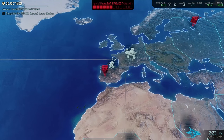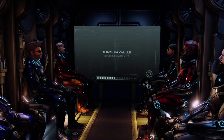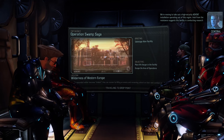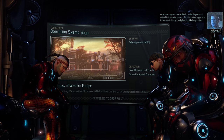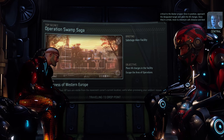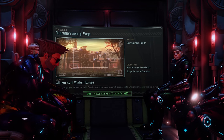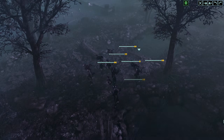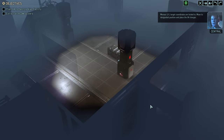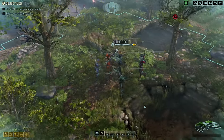Sky Ranger deployed. We're in the pipe, five by five. We're moving to take out a high-security Advent installation. Intel from the Resistance suggests this facility is conducting research critical to the Avatar project. Approach the designated target, plant the X-4 charges, move to minimum safe distance, and level that facility. Here we go. This is going to be a challenge — I don't believe this is going to be a cakewalk by any stretch of the imagination.